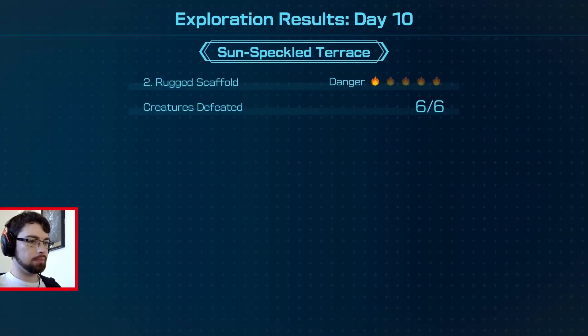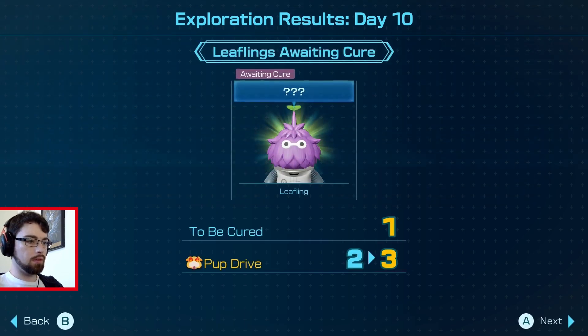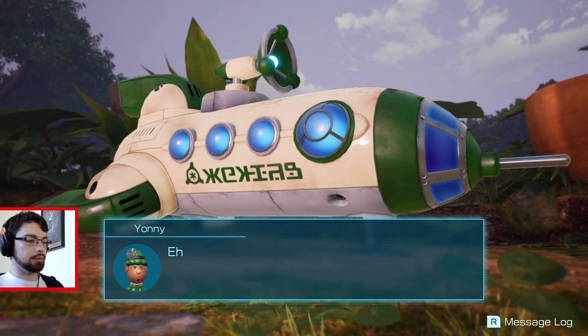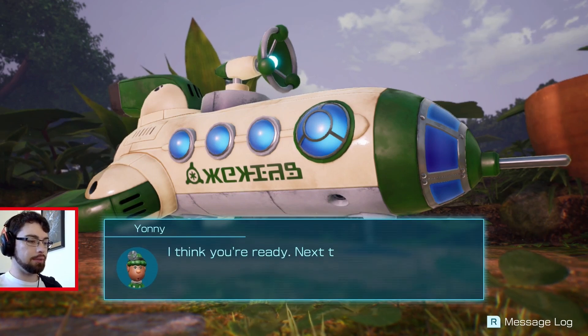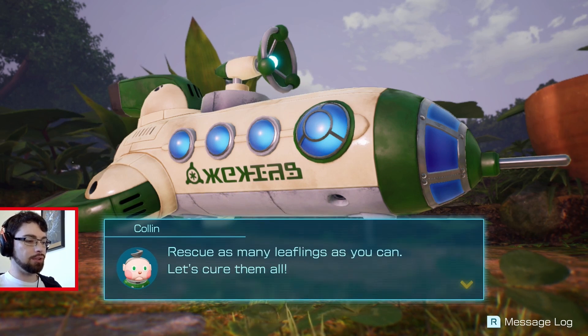Who do we got? He's being saved this time. Good work. Looks like you're getting the hang of these night expeditions. I think you're ready — next time you venture out, you can go wherever you'd like to collect Glow Sap. The search for our pilot starts in earnest now too. Rescue as many leaflings as you can — let's cure them all.